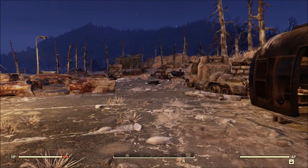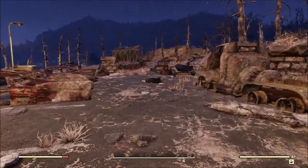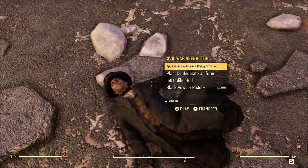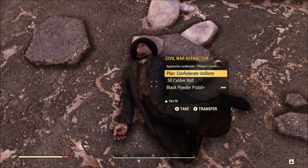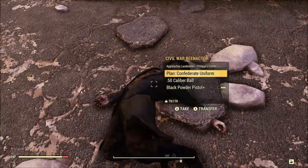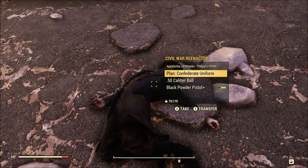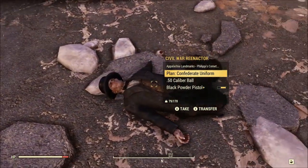Now we're going to revisit the little parking lot from the second spot that basically spawned nothing in. But this time, it was nice enough to give the Civil War reenactor, and he's got the Confederate uniform. If you're not sure what all plans you can get from him: you can get the Confederate uniform and hat, Union uniform and hat, Civil War era suit, Civil War era top hat, and Civil War era dress. So there's a bunch of different things you can get off of this guy. Pretty cool.